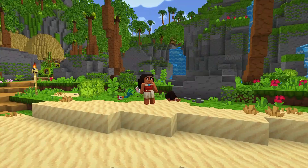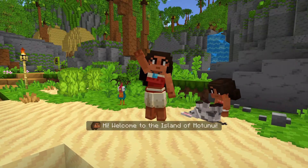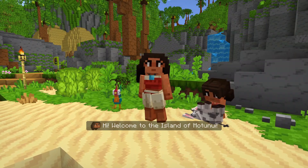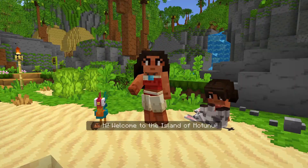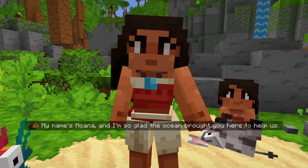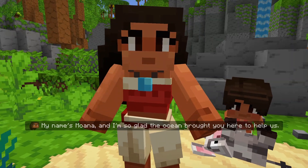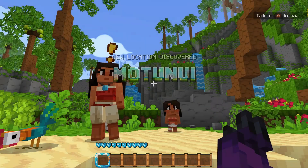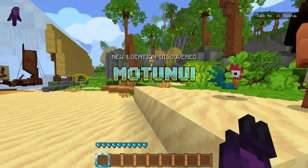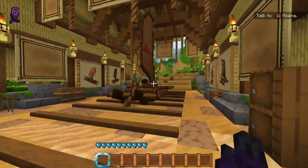Here's Moana. Welcome to the island of Motuni, I think. That pig is winking a lot. My name's Moana and I'm so glad you're here. The ocean brought you here to help us. New location: Motuni. Nice.